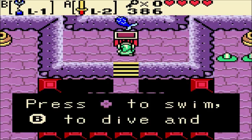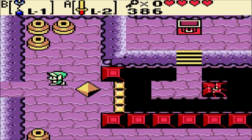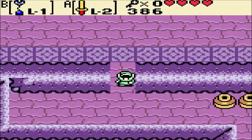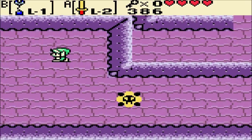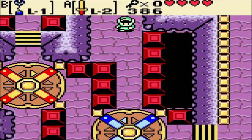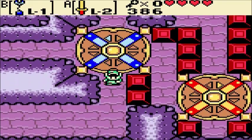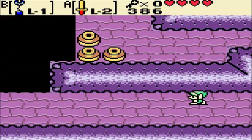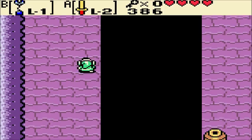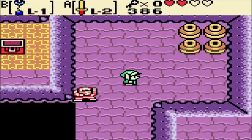Press the control pad to swim, B to dive, and A to use items. Now we can swim in the ocean and the really deep waters, and we can also swim a lot faster by tapping the control pad. And we can use items underwater. The problem is if you're playing on the Virtual Console release for the 3DS, the control pad is terrible and the track pad is really bad for using the mermaid suit. We're also going to be using that suit a lot in the upcoming future.